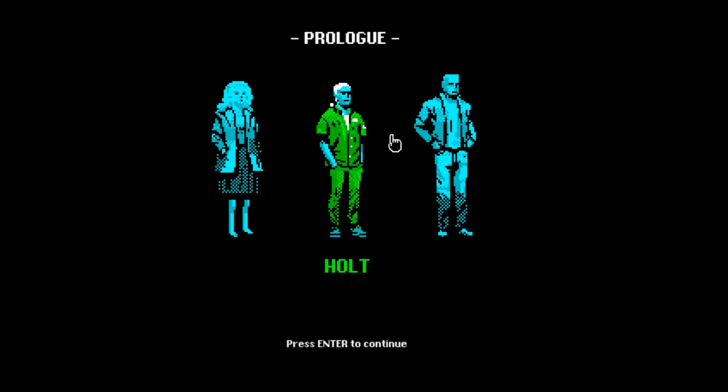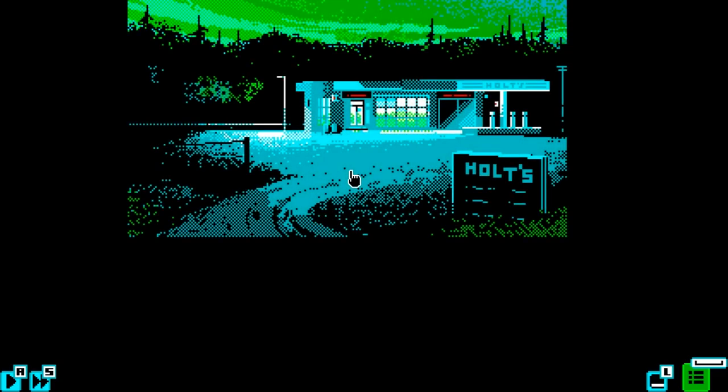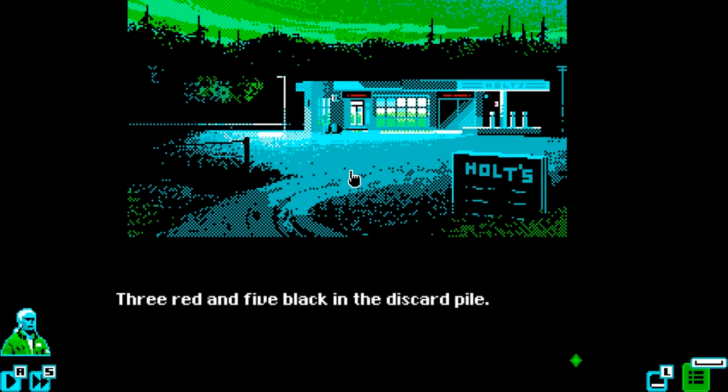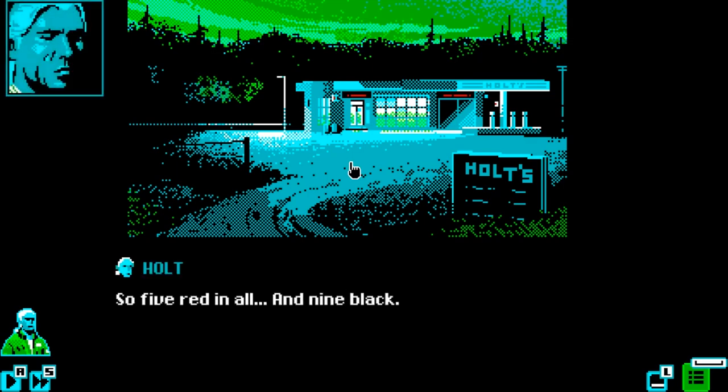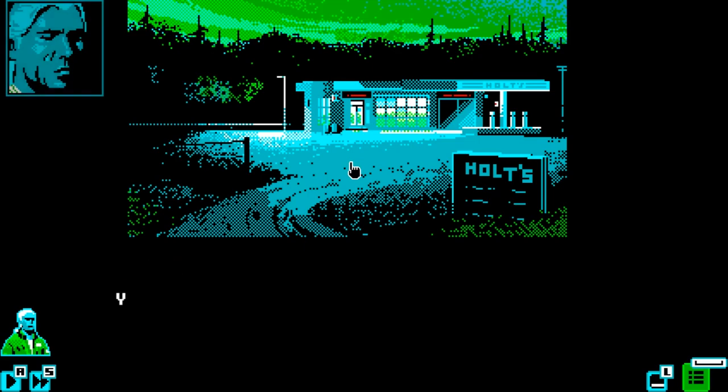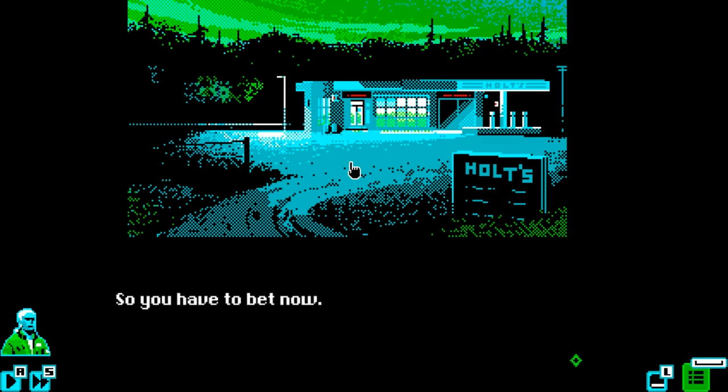Okay, so we've got a prologue - press enter to continue. Of the six cards facing up on the counter, two are red and four are black. So that's five red in all and nine black. You have no more moves, so you have to bet now.